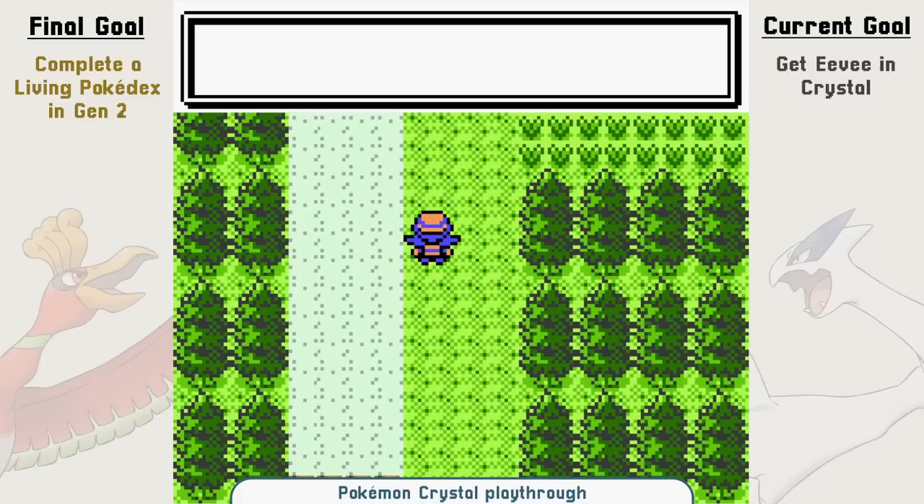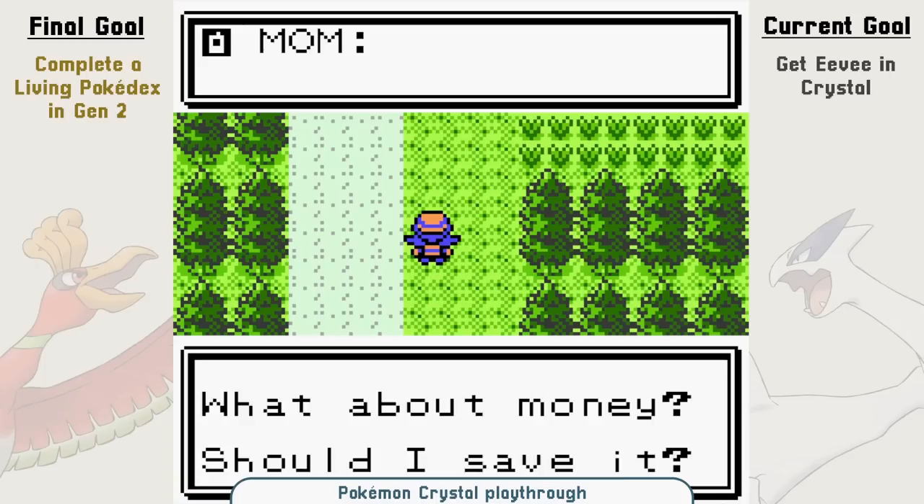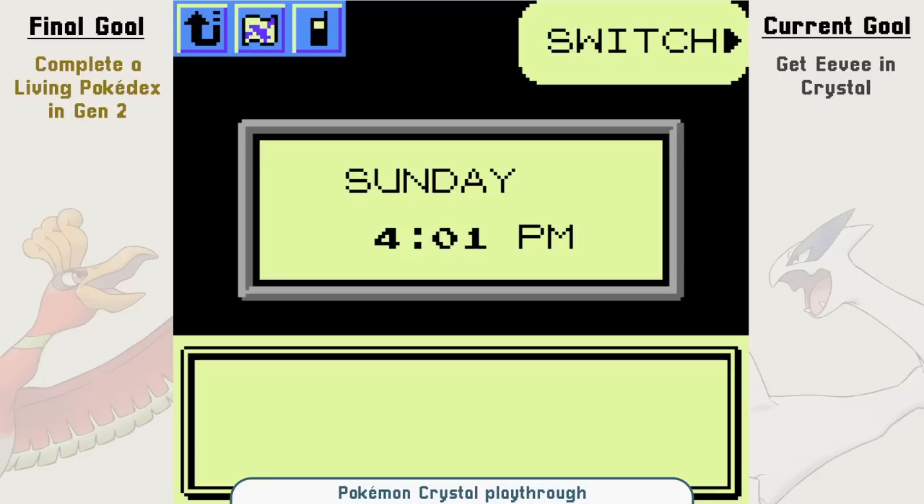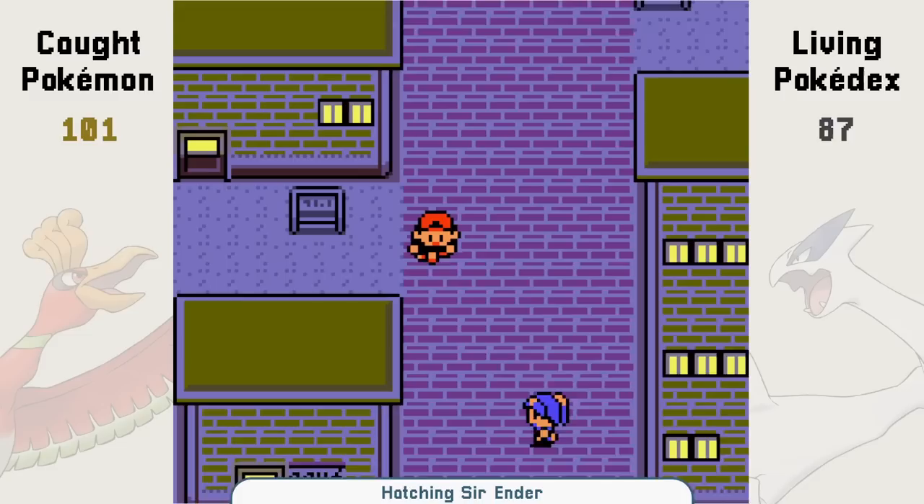On top of that, there are way more options on how to tackle the Living Pokedex. If you don't have any attachment to any Gen 2 game, go for Crystal right away. In my case, I had an attachment to Pokemon Silver, and even then I should have considered Crystal more. I don't regret it, but if I had to do it again, I would definitely pick Crystal.